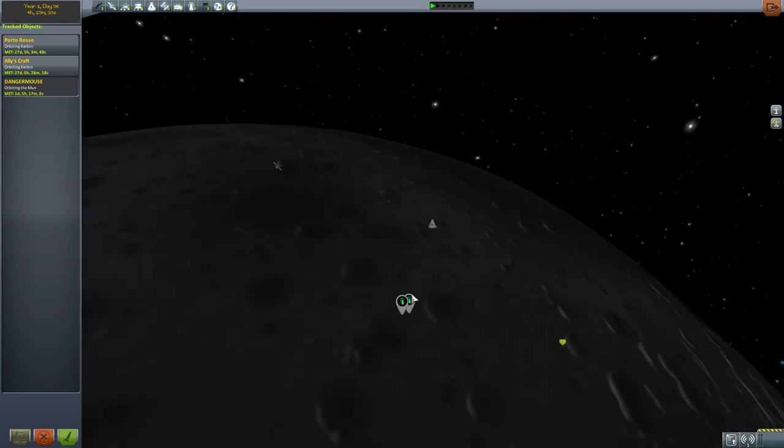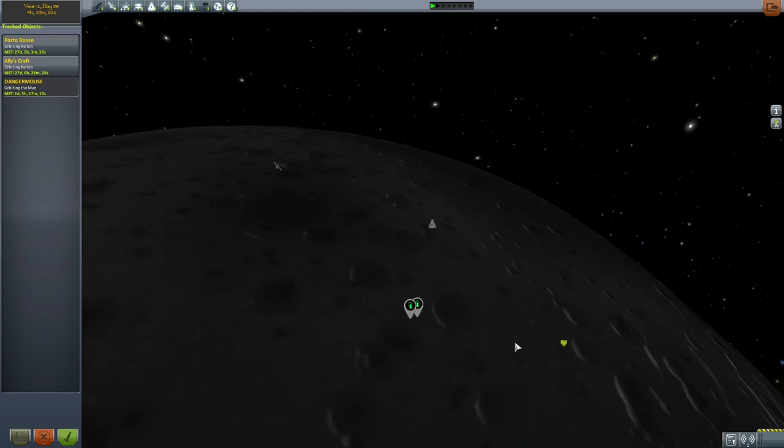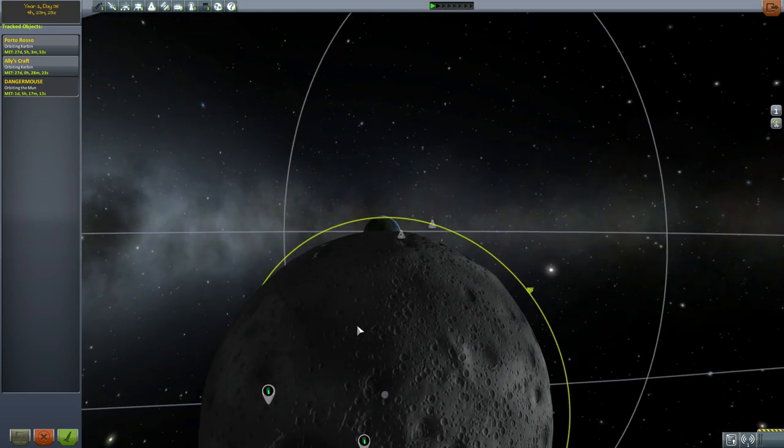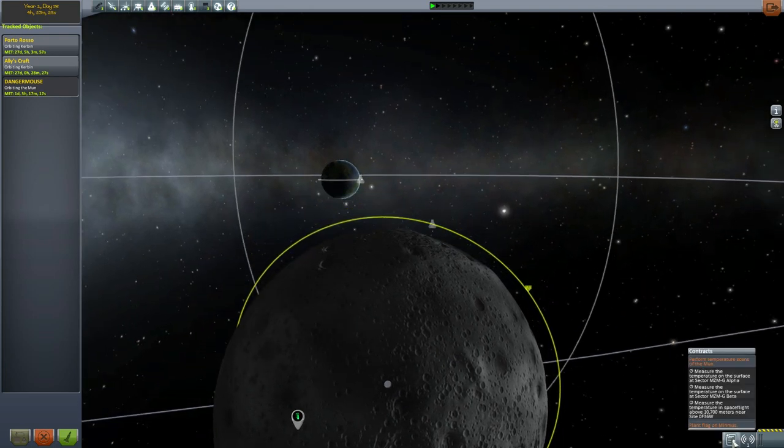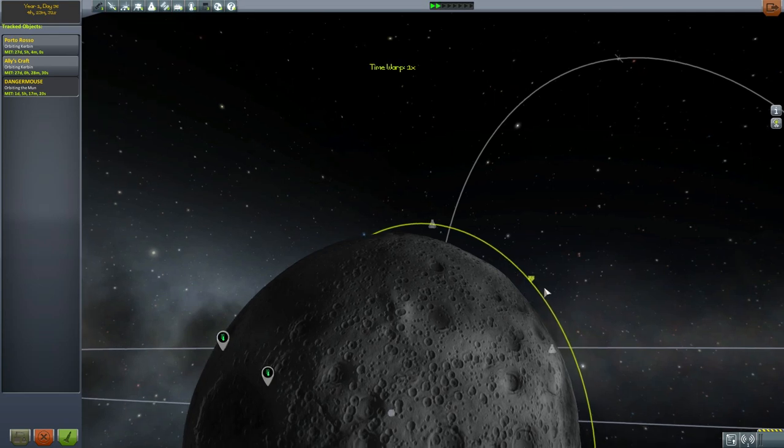These are two locations very close together on the surface of the moon. One is identified as a space location, so to get the space location we have to fly over it while in orbit.